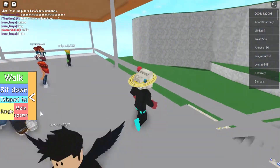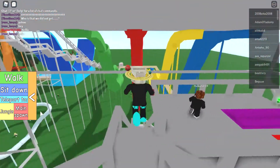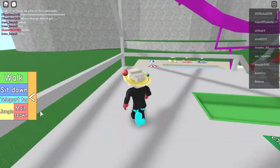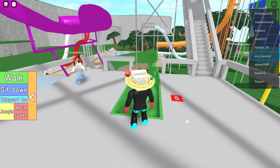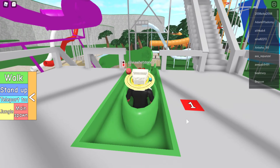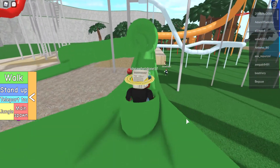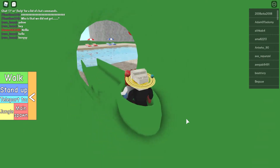Right behind us again there's the stairs. If you go down even farther there's another water slide right down here — let's click it and hop in the inner tube and go down the water slide. Oh, right into the pool!